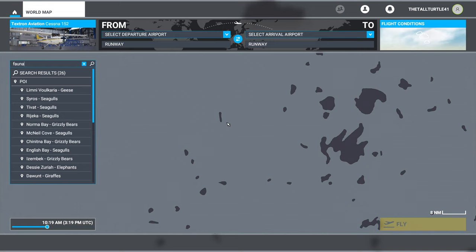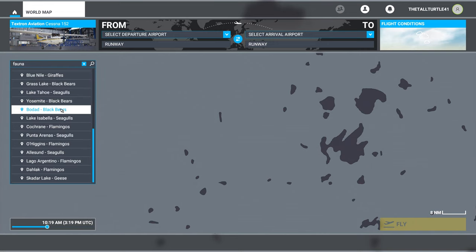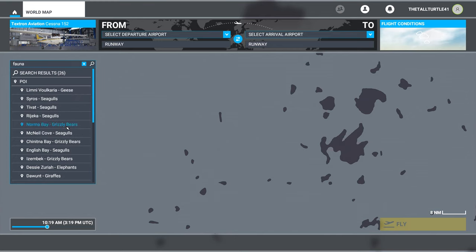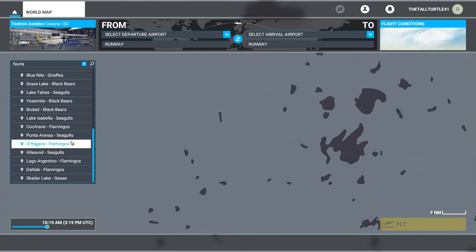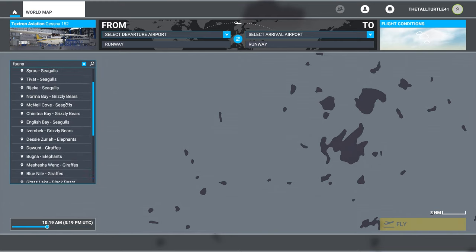What you do is you go into your world map, flight setup stuff, you type in fauna, and then you get all the animals. Fauna doesn't just mean animals — it means animals in their natural environment. We've already done a flight with flamingos and a flight with grizzly bears. So that leaves geese, seagulls, elephants, giraffes, and black bears.